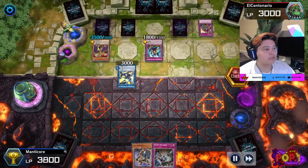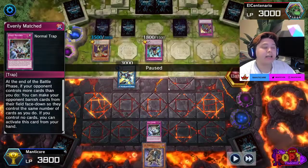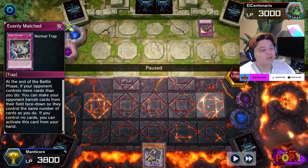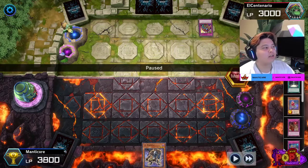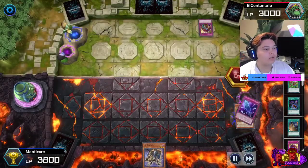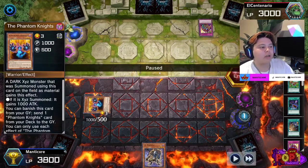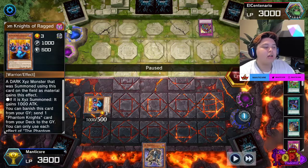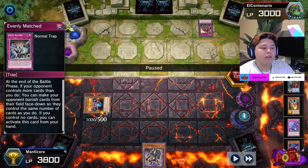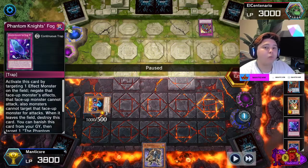He's destroying everything. He attempts to activate an effect — it gets negated by Skill Drain — and then he ends his battle phase. On the end of the battle phase, Evenly Matched resolves. What's he left with? Skill Drain. His Eldlitches are gone, his Brawl Sword is gone — I just destroyed a huge chunk of his resources. On the end phase, I activate my Fog Blade. If you have the possibility to activate a Fog Blade at the end phase of your opponent's turn, make sure you do it. You can only activate one Fog Blade from the graveyard per turn.